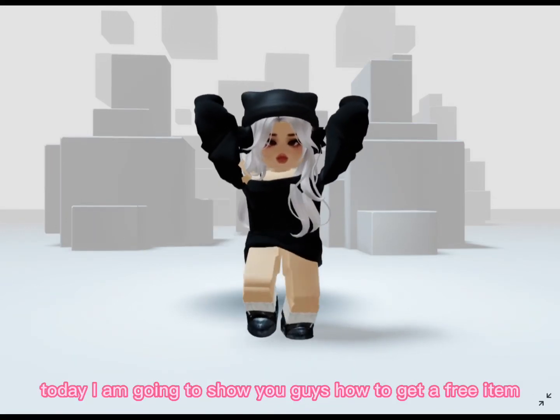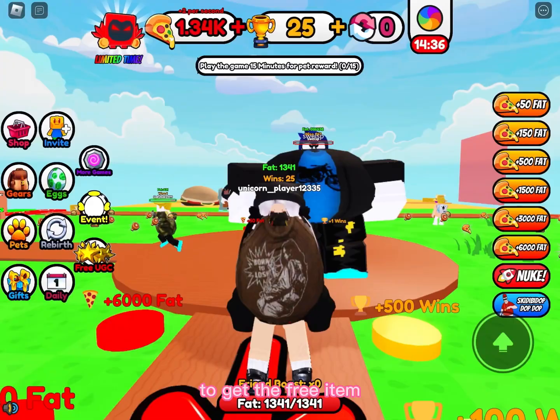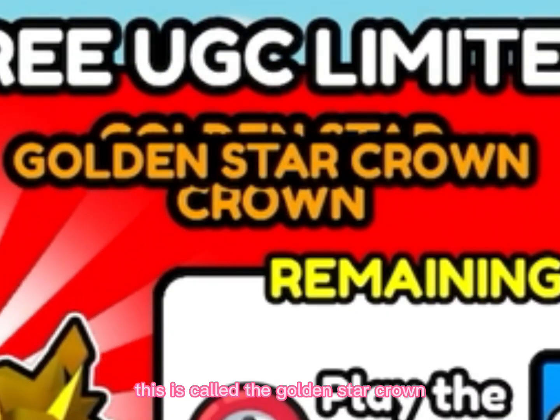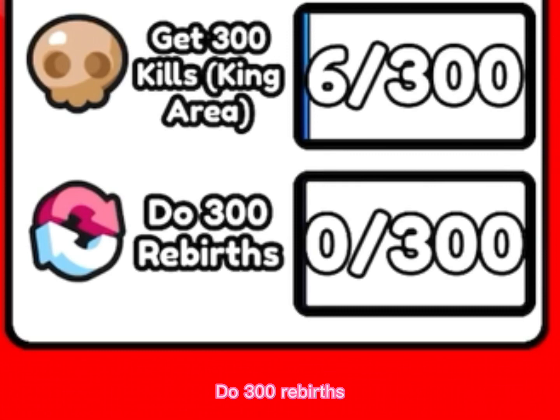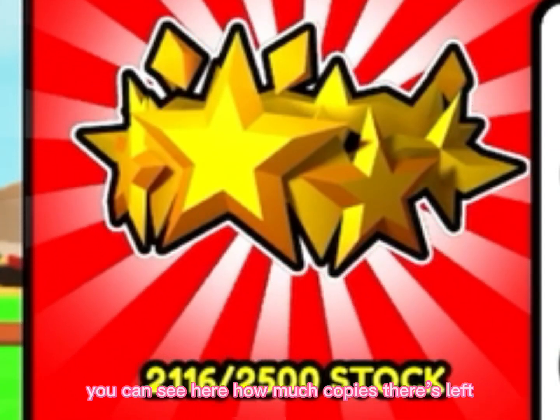Hi guys, today I am going to show you how to get a free item. Join this game to get the free item — click here. This is called the Golden Star Crown. To get it, you have to play the game for one hour, get 300 kills, and do 300 rebirths. You can see here how many copies are left.